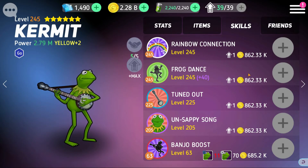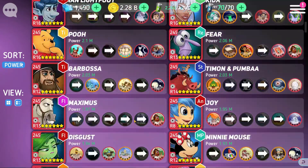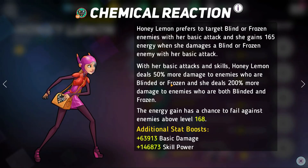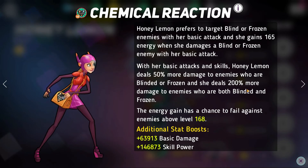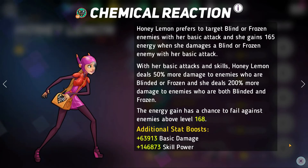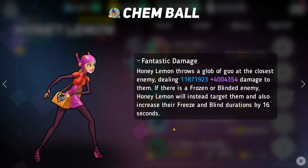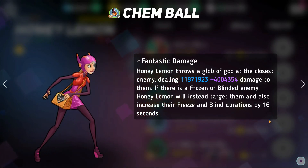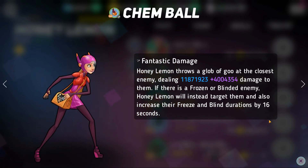Mr. Big also pairs great with Kermit just to keep him alive — Kermit will duplicate Mr. Big's armor and shield onto the rest of the team. Another great pairing is Honey Lemon, especially if you throw somebody with blind on the team like Ian, Mulan, or Power Line. Honey Lemon deals 200% damage to enemies that are both blind and frozen. She also prefers to target frozen and blinded enemies and increases the duration of freezes and blinds by 16 seconds — so even longer freezes.